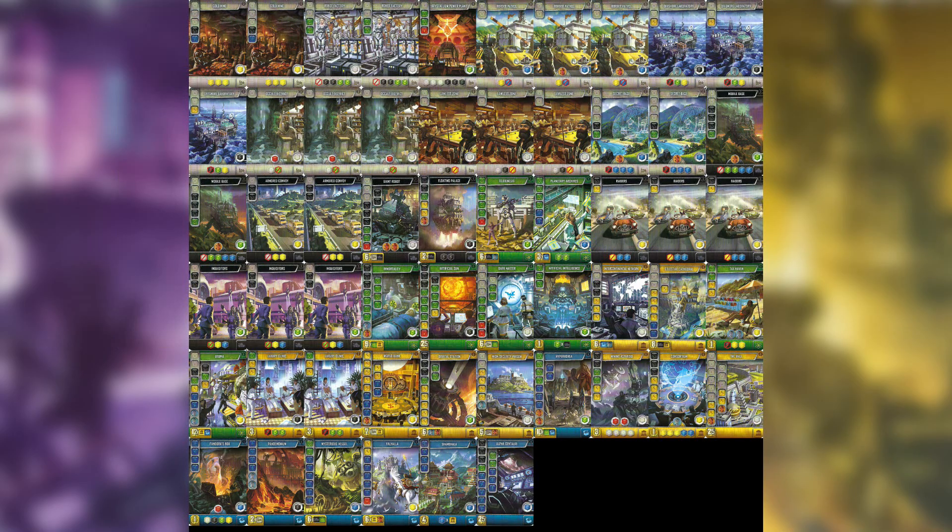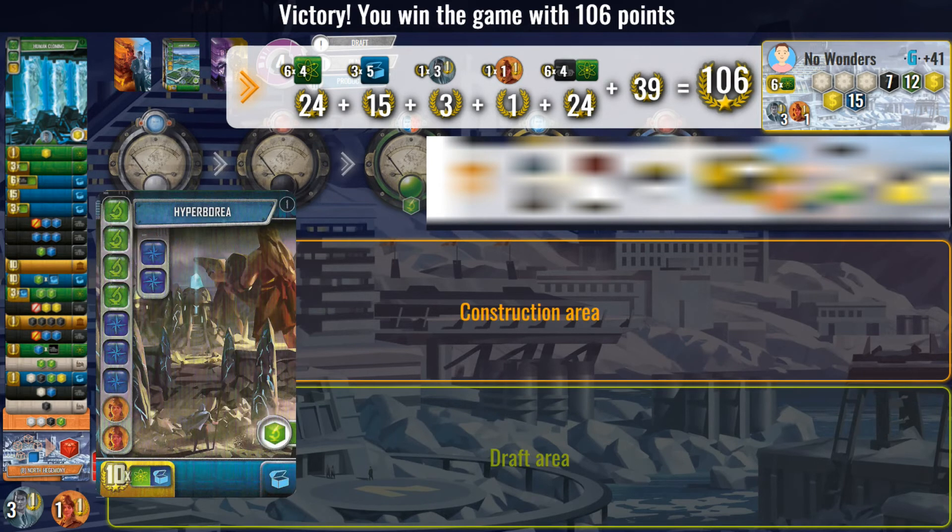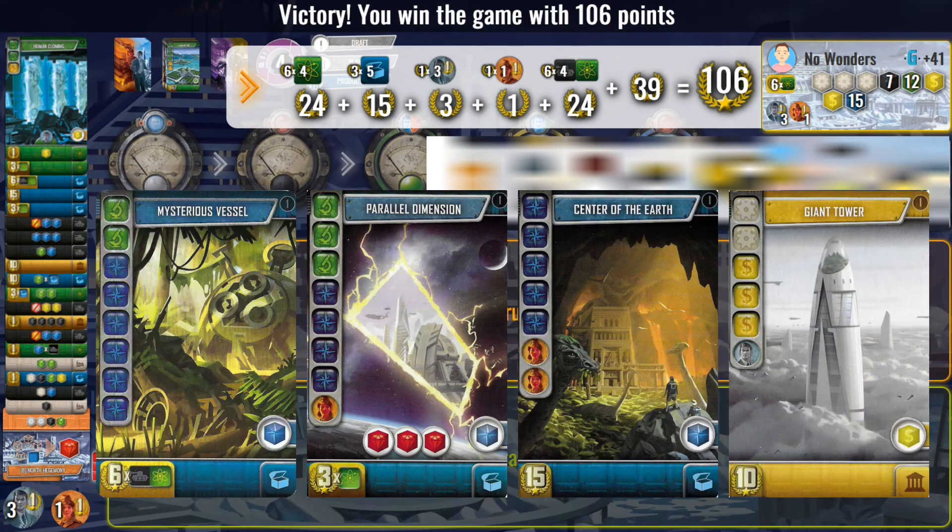The great thing about Corruption and Ascension is there are plenty of ways to score points. Early production is rewarded with the large amount of cards you can base a good score around. For example, in this game my build was aimed towards Green-Blue, which I never ended up drafting. I was still able to score over 100 points using the Black-Green multiplier as well as high-scoring Blue and Yellow cards.